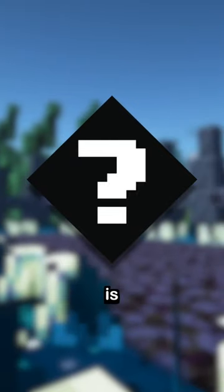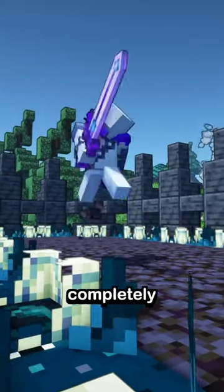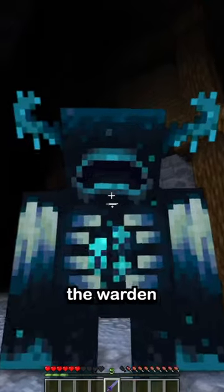The first custom ability this sword has is Silent Step, which makes your steps completely quiet to Skulk Sensors, Shriekers, and even the Warden.